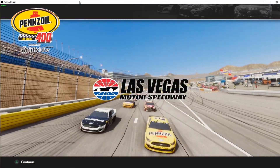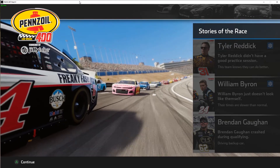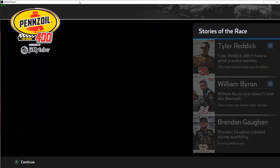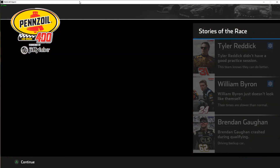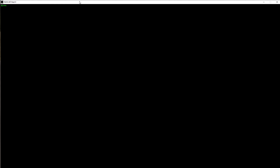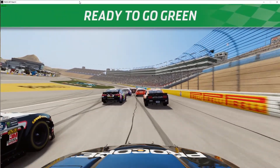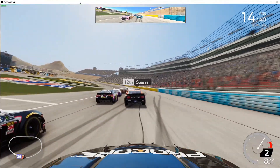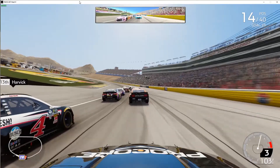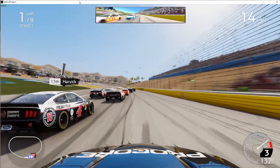The Monster Energy NASCAR Cup Series makes its first of two stops in Las Vegas for the Pennzoil 400 presented by Jiffy Lube. The field is stacked with drivers seeking to get on a roll, so let's head down to the track. We're going green. Green flag, going green here at Vegas. Let's see if we can hit the lottery, win the slot machine — insert whatever you want, it's Vegas.